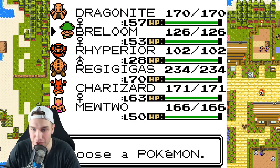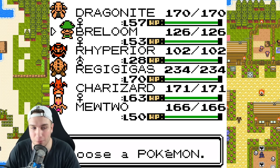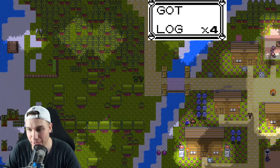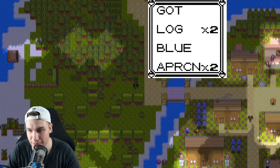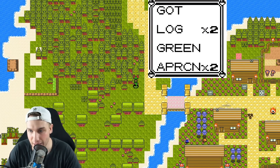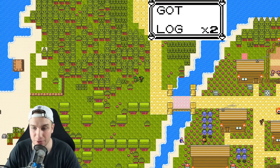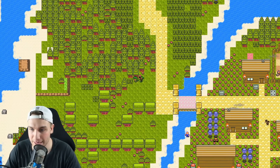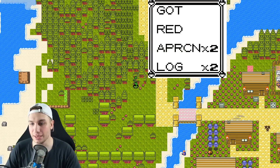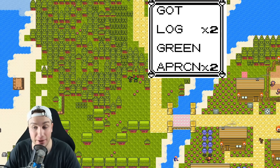What Pokemon do we have with us? Breloom is going to lend us a hand today. We're going to be clearing out all of this land here - me and Breloom just chilling out clearing some land. Once we finish doing this I'll come back and tell you what's going on. I want to make this look really good. We've got to make enough area to plant enough crops to feed the entire town.